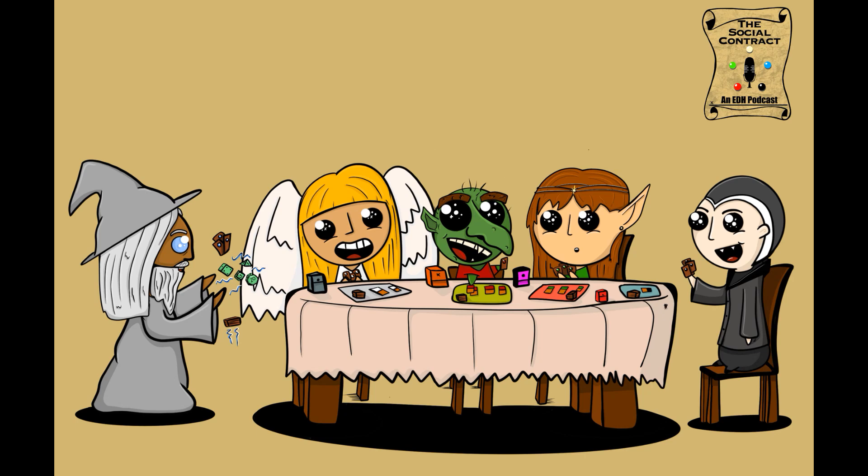Saved the weakest for last — Atala, Samite Master, three white-white, legendary creature human cleric, 2/3. Pay X and tap: choose one — prevent the next X damage that would be dealt to target creature this turn, or you gain X life. And you can only spend white mana on X. This is from Invasion block at 75 cents, and it's proof that white wasn't always more powerful — this is just not a good card.